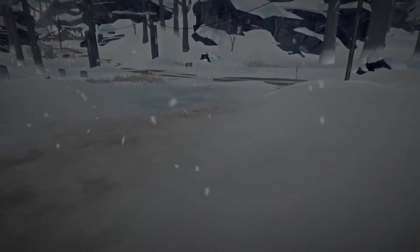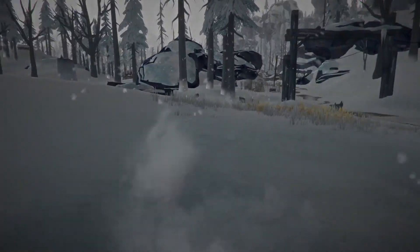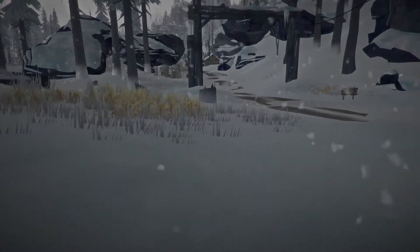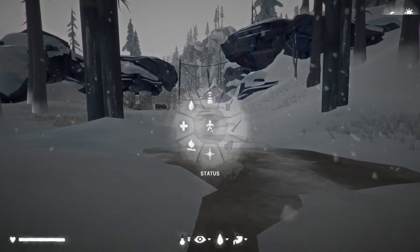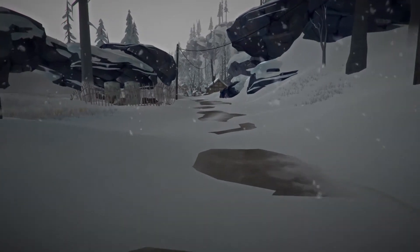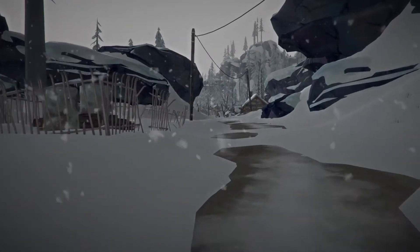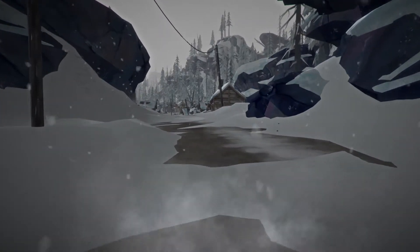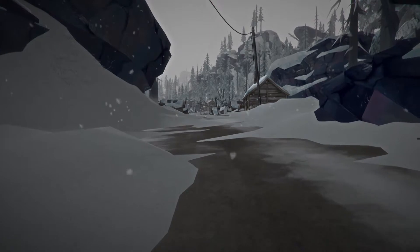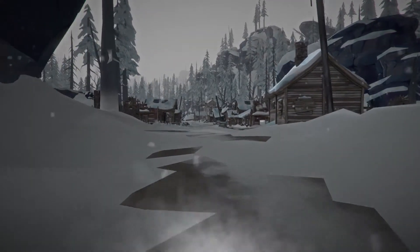Since we can't get into the gas station, a logical place to go is the Grey Mother's house and see what's in there. Let's head in. I don't know what time of day it is - we are coming up to dark, so we probably need to find some shelter. I think that might be a wolf over there, so I'm going to be a little bit careful. My plan was to use the Grey Mother's house as the base, assuming I actually can.